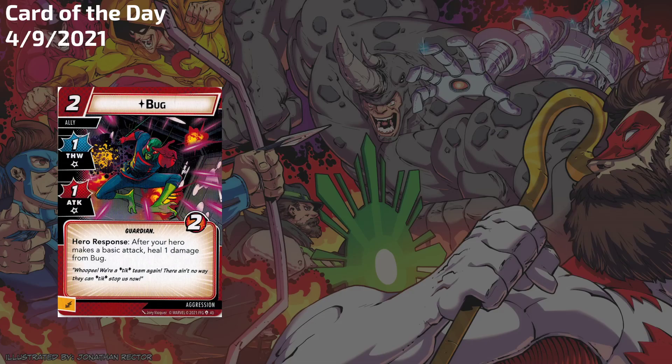Hey everyone, today is April 9th, 2021, and today's card of the day is Bug, the aggression ally from the Galaxy's Most Wanted expansion pack. Sorry about yesterday's video — apparently I forgot to turn on my video feed when I was recording, so you got more of a podcast with just a black screen of death. I reposted it with the video slides in there if you want to watch it, but today we're going to talk about Bug, one of the coolest allies in Marvel Champions. Let's get at it.